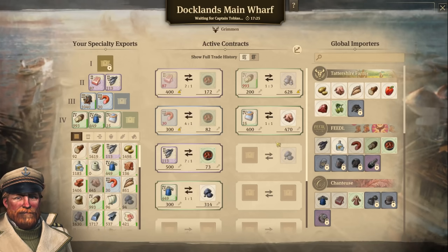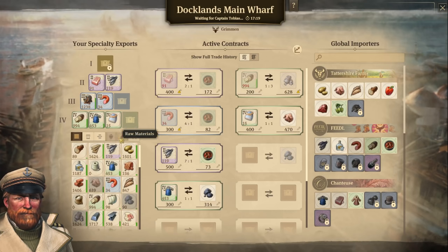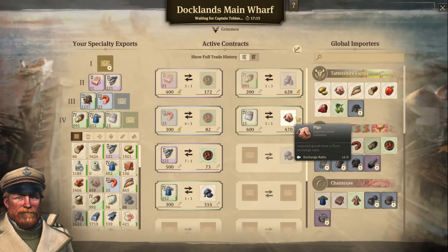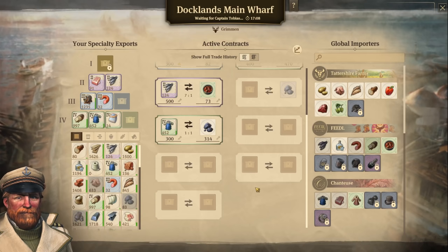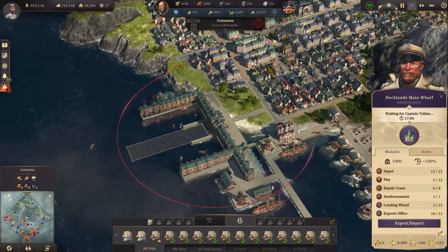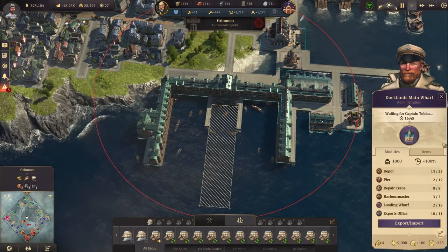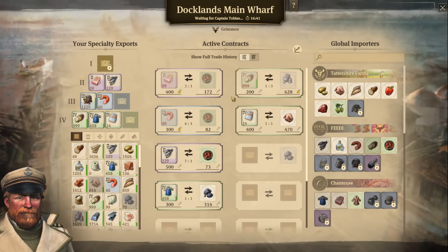Sausage should be full now, so we could upgrade sausage. I still need to get soap up — we have pig heads but might need more. Cement has already been used quite some time and is now at level 4. I think we might be going for the trade contracts. I can still only go for 11 export offices — this might still unlock 12 though.